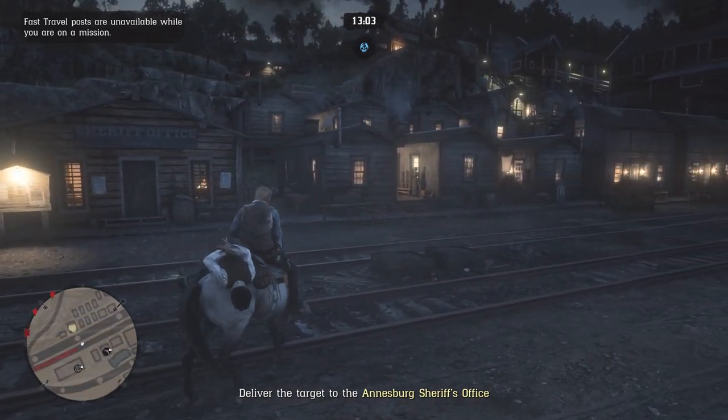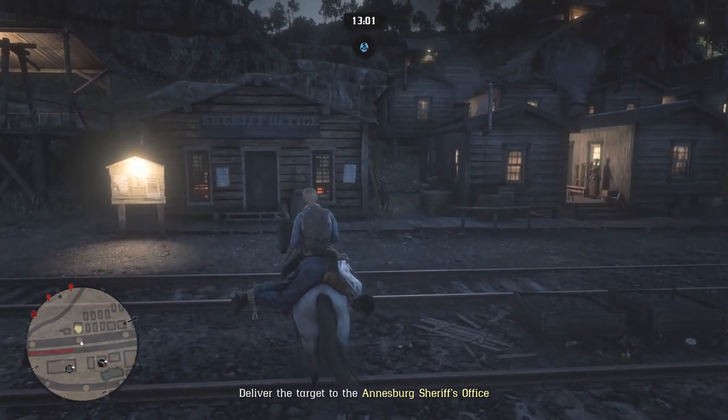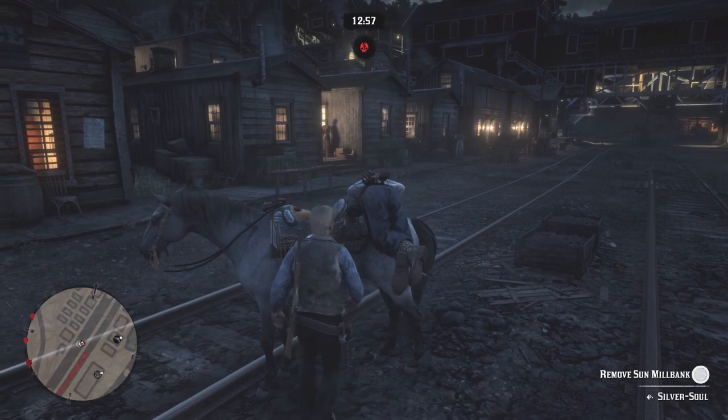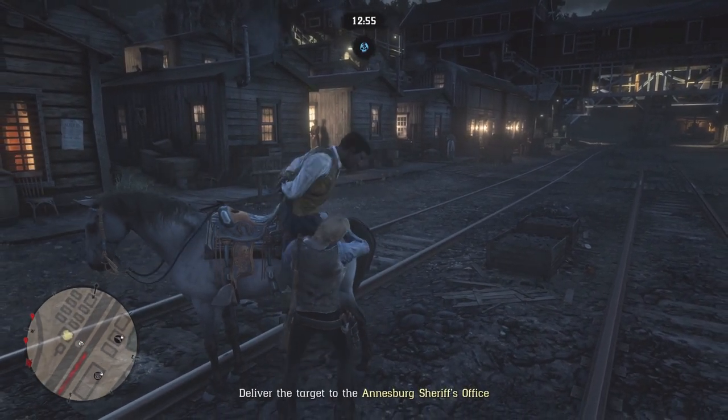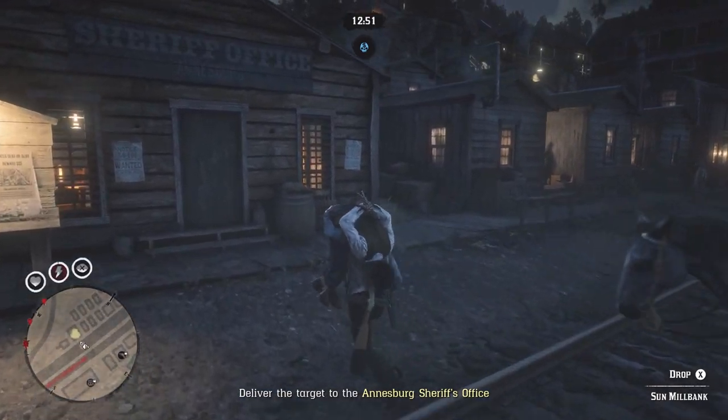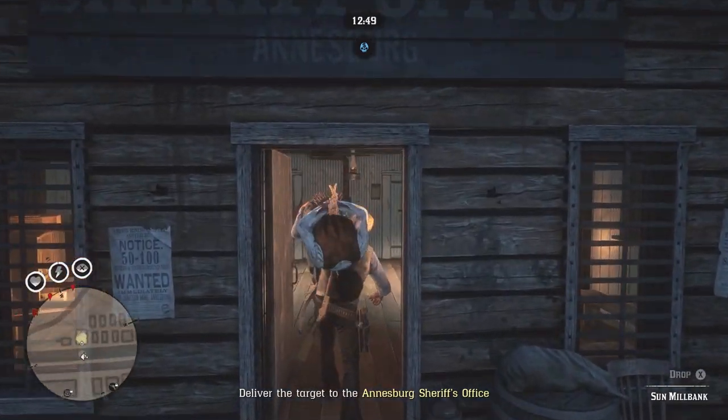The stamina stat is something I don't think necessarily matters, because once you have the Nacogdoches saddle and the hooded stirrups, I could ride from here to Tumbleweed and as long as I was calming the horse occasionally I wouldn't run out of stamina.